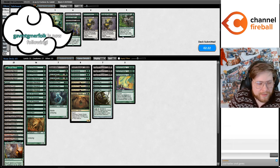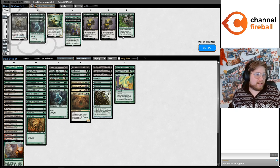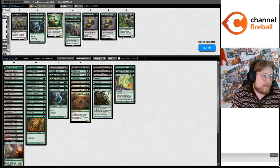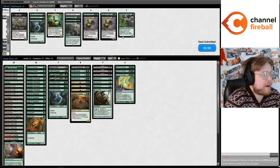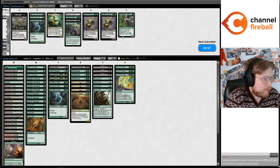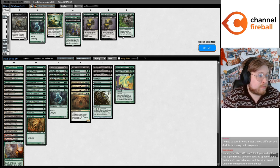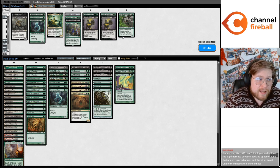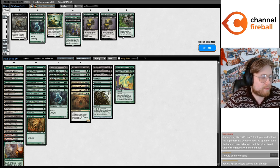Enigmatic Incarnation might become a deck again with Pod. Maybe — that is the thing. Birthing Pod would be a really exciting unban if it's a good unban, because it opens the door to a ton of different decks. If it's acceptable at its power level, if Modern is just so efficient that Birthing Pod ends up being a very mana-intensive thing that is disruptible — and people are already maindecking Needle because of Saga, with lots of Solitudes, Endurances, and Lightning Bolts — it might just not be that scary.